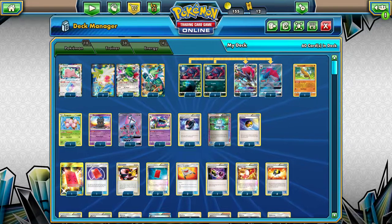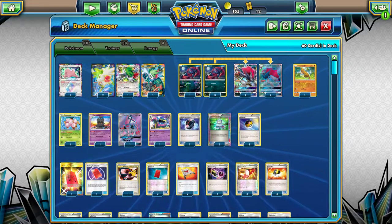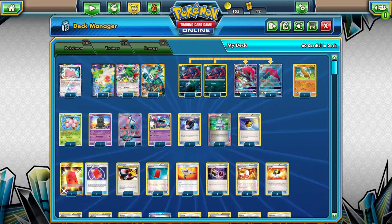Let's go over what's first and that's Pokemon. So we have 1 Ditto, 4 Shaymin, 4 Zorua, 4 Zoroark GX, 1 Pseudowoodo, 1 Exeggcute, 1 Marshadow, 1 Tapu Lele GX, and 1 Alolan Muk.